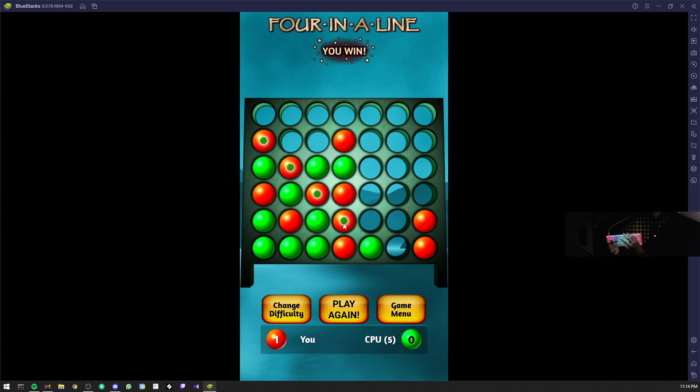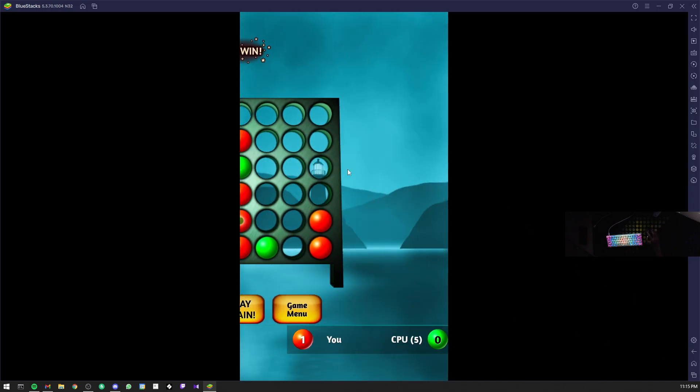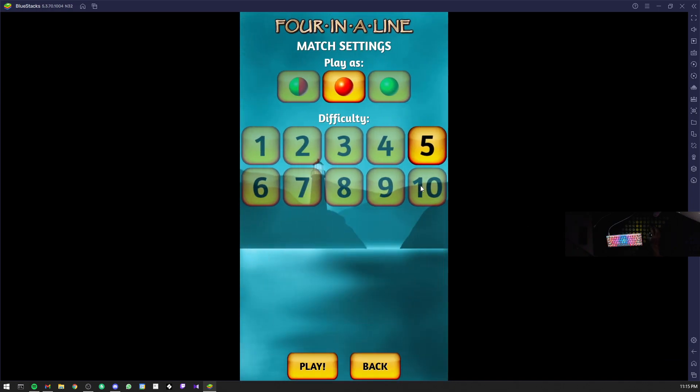The CPU will force multiple openings. Indirectly play — two step, three step, four step — it will be interesting. You can't change the game once it's started, but if you want to change the difficulty, you can. You can't change the difficulty mid-game; then you have the option for level one up to level ten.